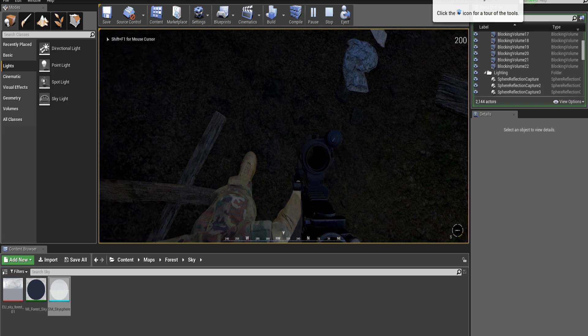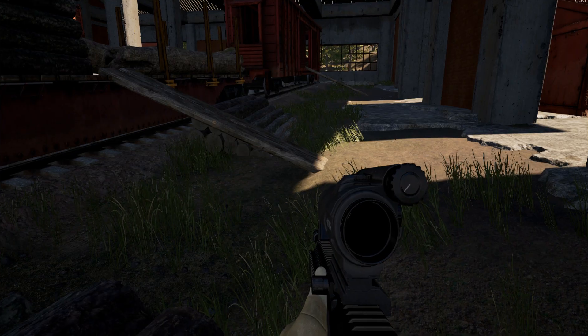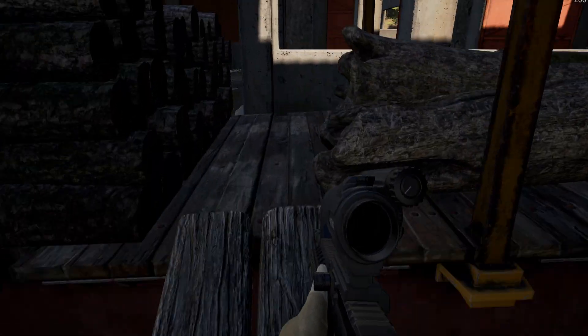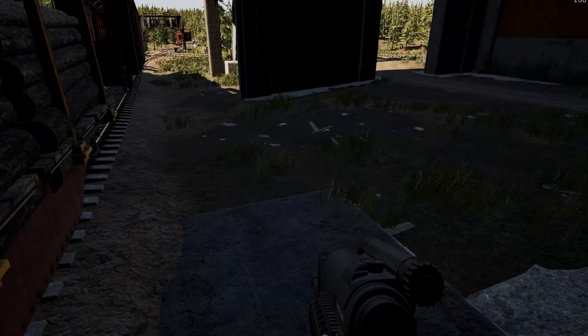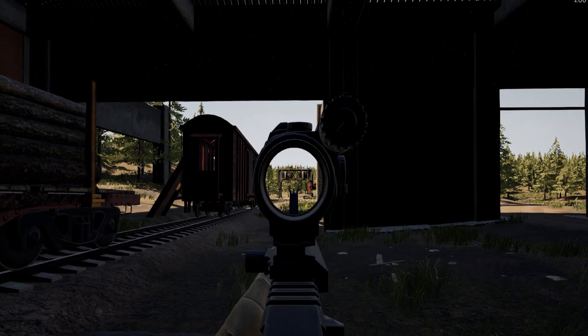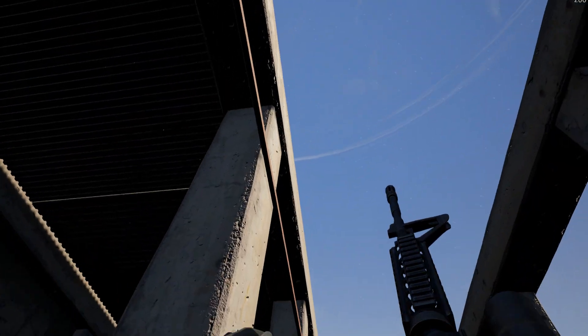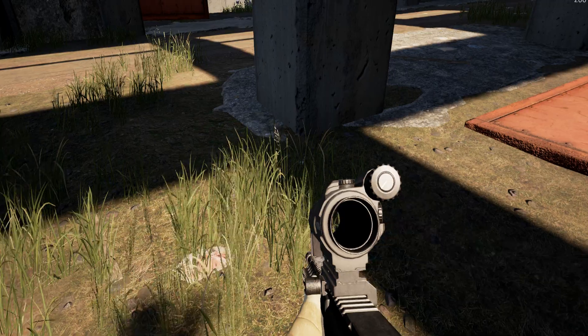Hey there guys and welcome to another episode of some random stuff in Unreal Engine 4. Right now we're inside of Squad and as you can see it's pretty well done, but it leaves a lot to be desired.